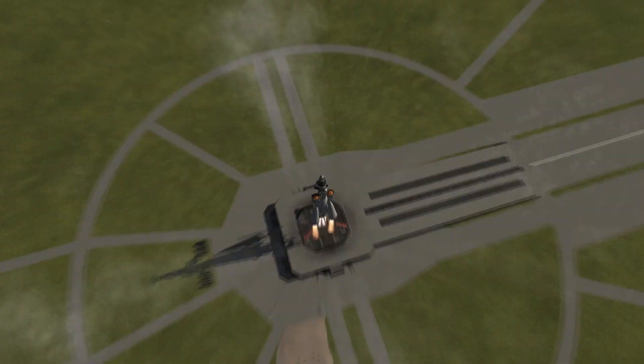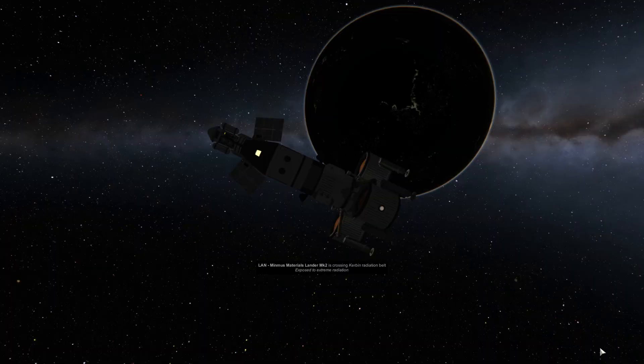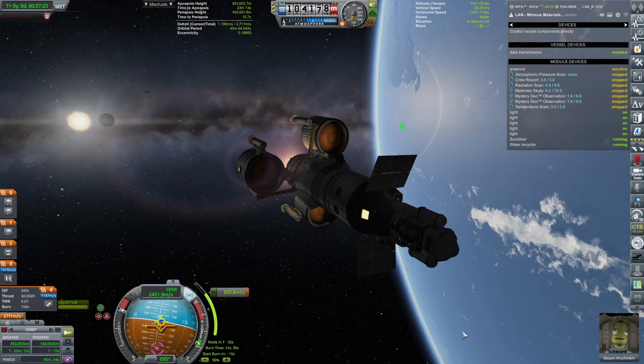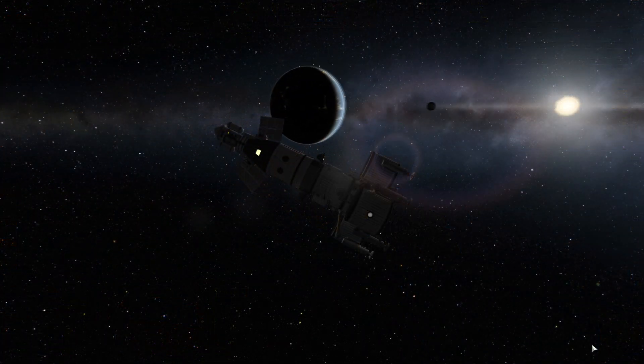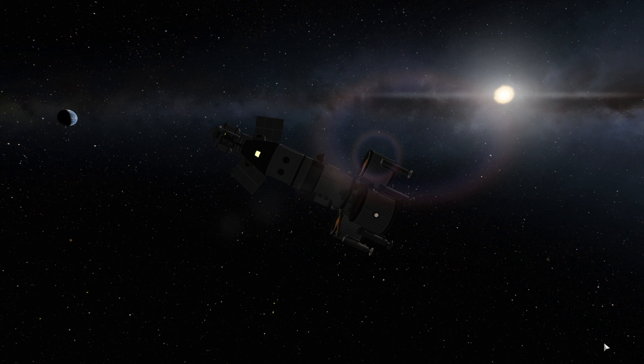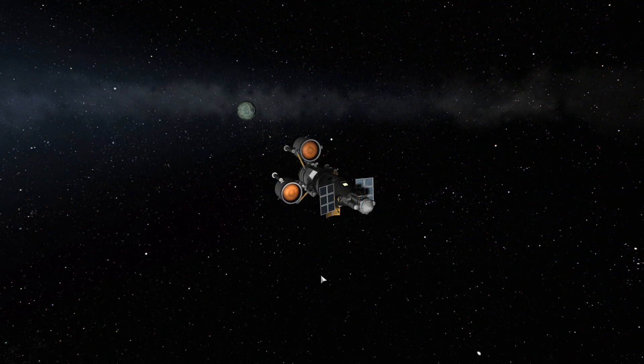Hello and welcome back to our KSP career. Just as a quick recap, in the previous episode we launched the craft going to Minmus containing Stefan Kruchkin to get all that sweet, sweet science from the surface of Minmus. And here you have a couple of snippets of what happened last time.